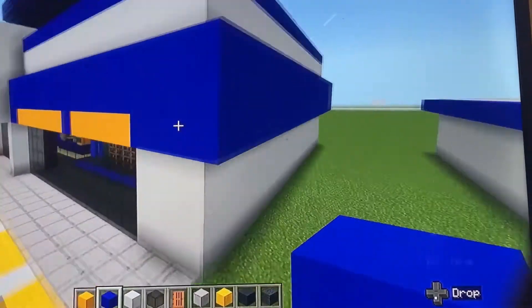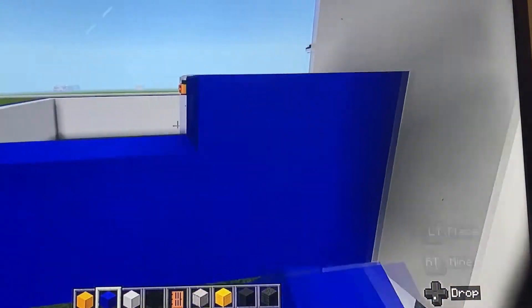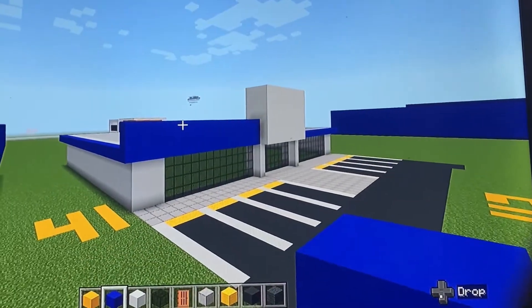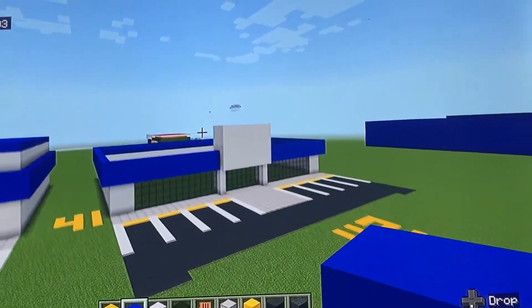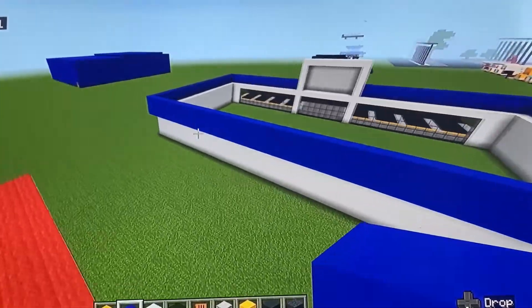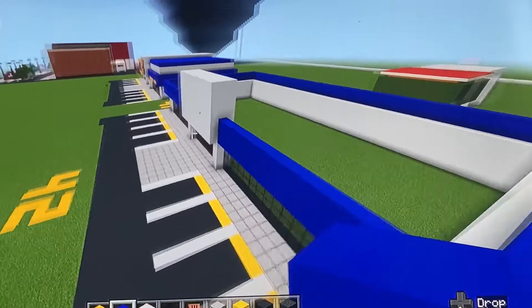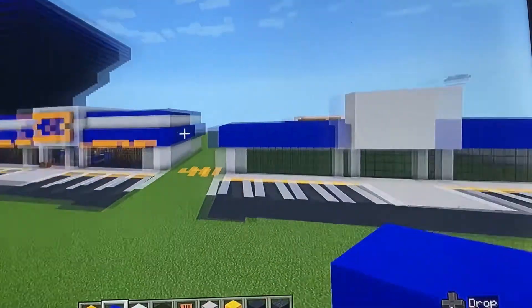Extend the blue that you're wrapping around the building up by two rows. Once you have wrapped the blue all the way around the building, we'll continue with the logo.